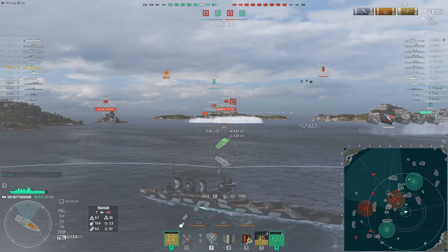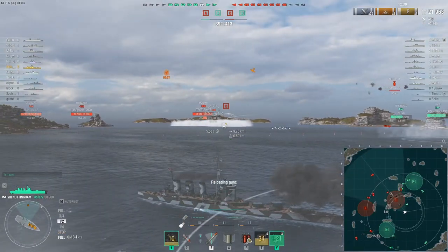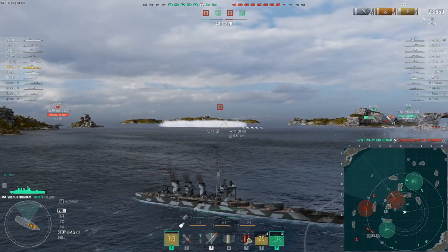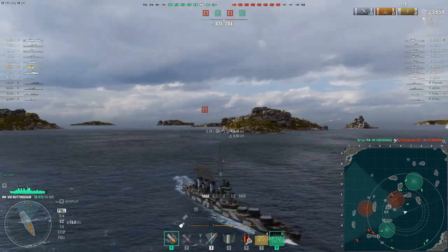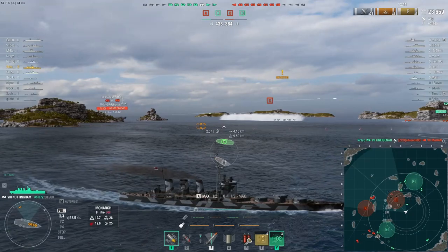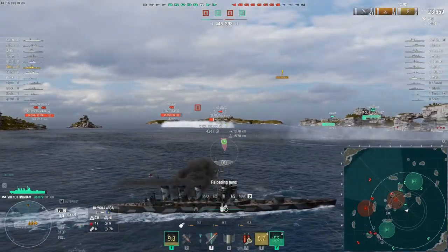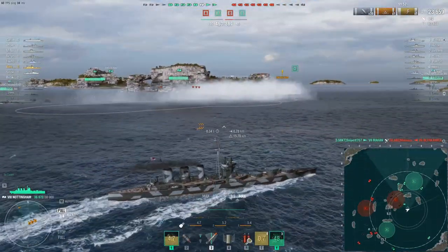The Nottingham gets both high explosive and armor piercing shells. The high explosive has a max damage of 2,850, a 17% fire chance (with signal flags mounted), 34 millimeters of armor penetration, and a shell speed of 814 meters per second. The armor piercing shares the same shell speed of 814 meters per second and can inflict a max damage of 4,500 on entering the enemy citadel.